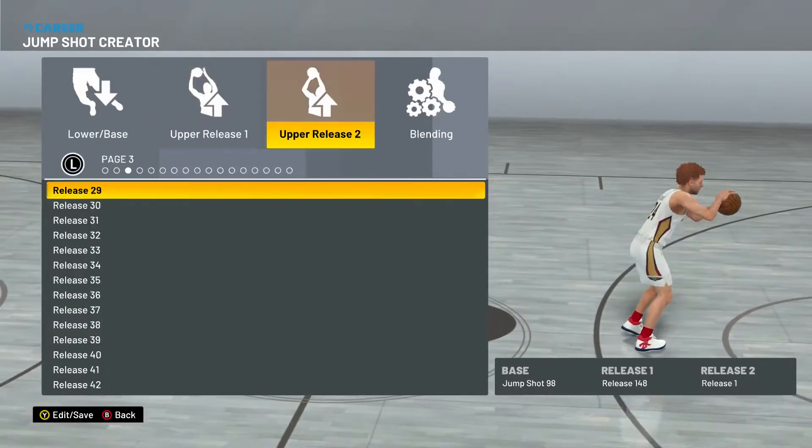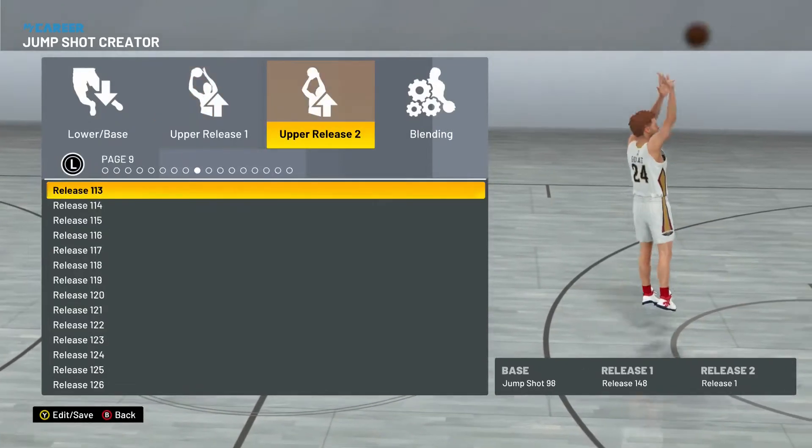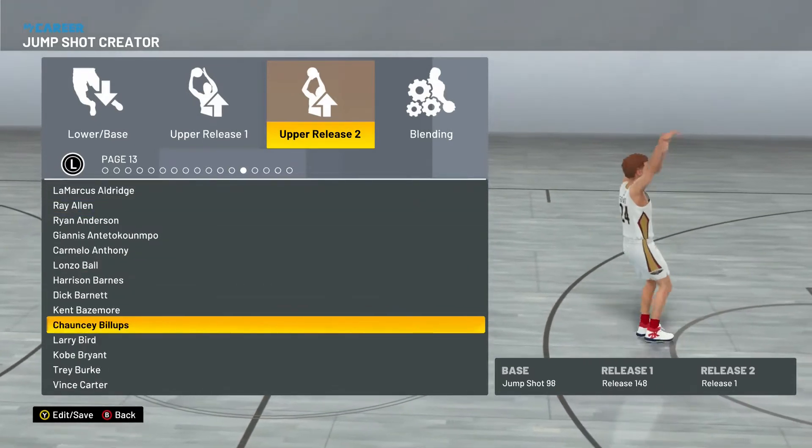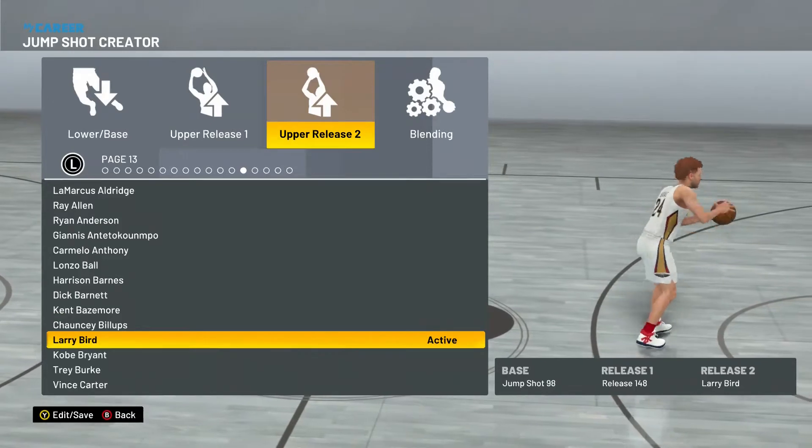For upper release 2, I think it's either on page 13 or 14. It's on 13, so page 13 — you're going to go with Larry Bird's as your release 2.